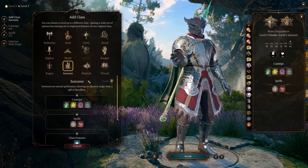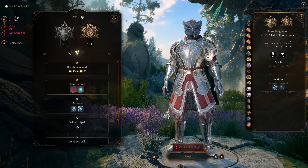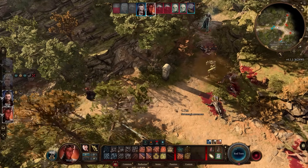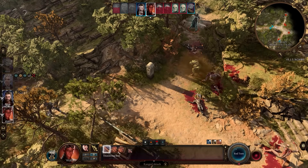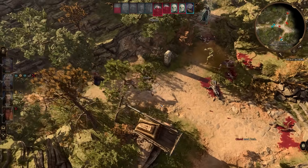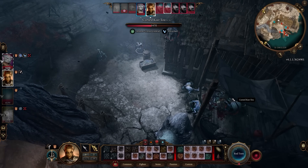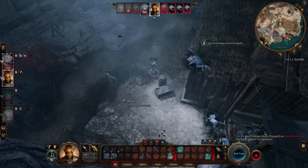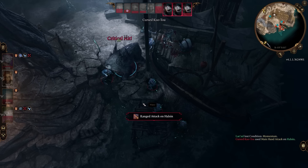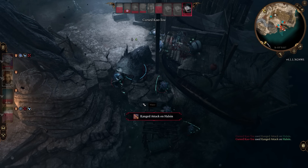From then on, anytime you level up you'll be able to pick between those classes and choose which one you want to level up. You'll only gain a level in the class that you specifically choose. Because of how complicated this is, there is a lot of careful consideration that needs to go into why you're multi-classing. Also, there are no restrictions in Baldur's Gate 3 - Larian have removed the D&D specific restrictions for multi-classing, so you can just do literally anything you want. The caveat is that you can always respec at Withers for the cost of 100 gold if you've messed up.